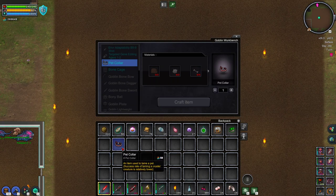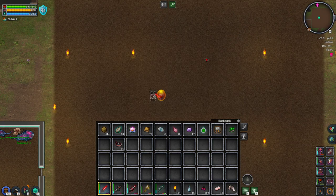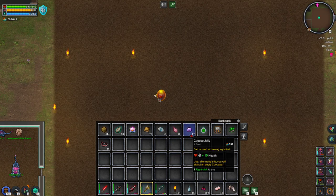The easiest way is to just craft it — all it requires is leather, wool, and bones. I recommend crafting a bunch of these so you have a few pet collars on hand. The other item you need is the Cuckoo Jelly, which has a chance to drop from various Cuckoo critters or mobs that you can attack and fight.